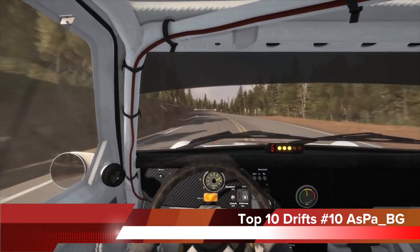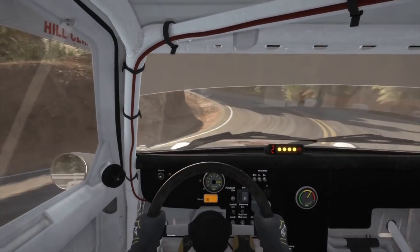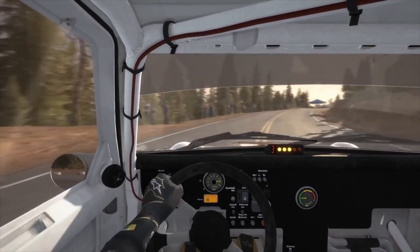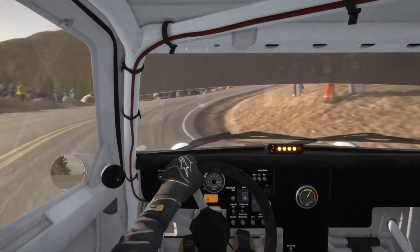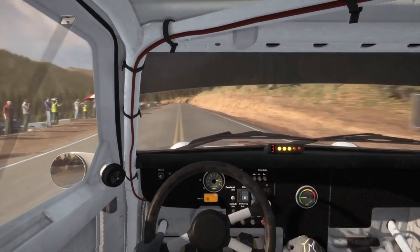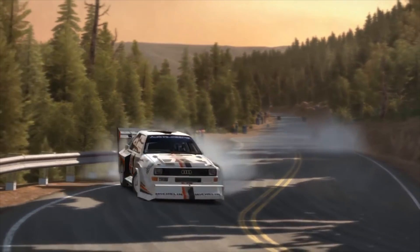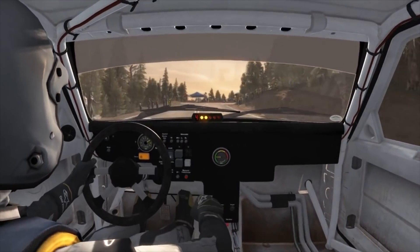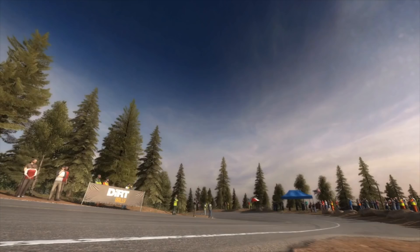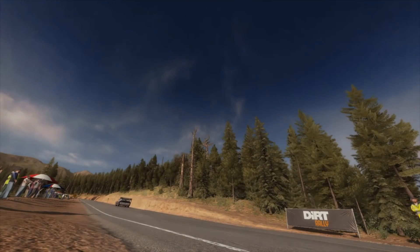Number 10: in Dirt Rally, aspa bg going from sixth gear to a reverse 360, dropping into second and hitting the hairpin with style. I really like this clip for its uniqueness — I don't think I've seen anybody throw it that hard in this game for quite some time. We have a replay angle as well, really nice car control. It's all-wheel drive, but at the end of the day it's a sick clip. Should all-wheel drives be allowed in the Top 10? It's all for fun, so who really cares.